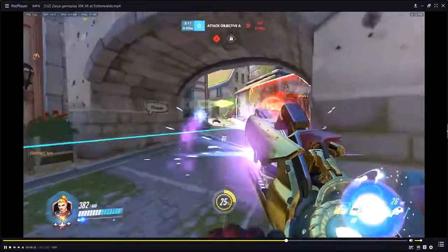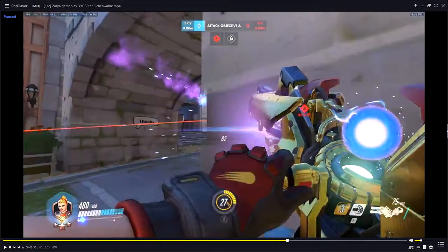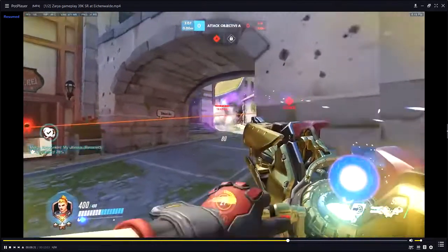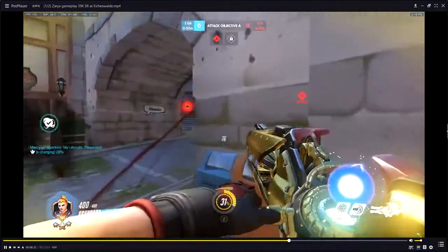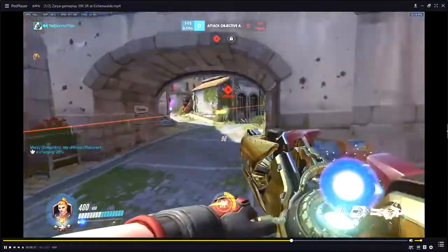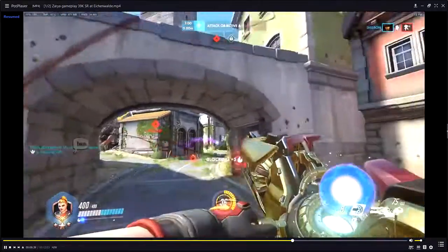Really good personal shields consistently coming out. Unfortunately the blue Mercy did die, so once that happens the blue team realizes we're not pushing in without one of our main healers — back into a poke phase. We see the barriers come out to keep our energy up. One more barrier for energy — look at that, we're at 100 energy and we still have our projected barrier.